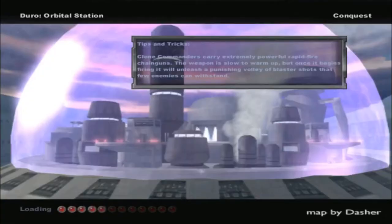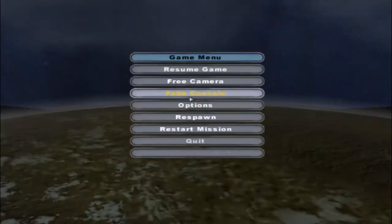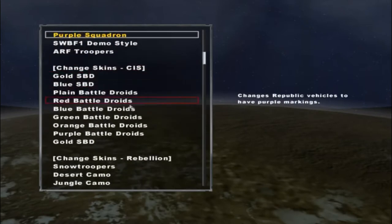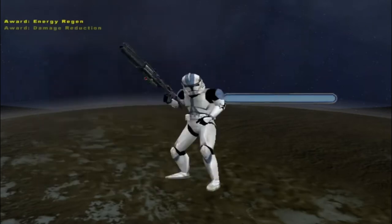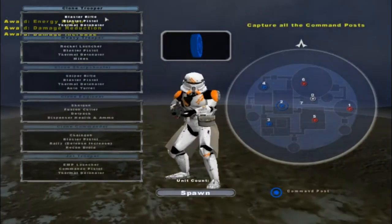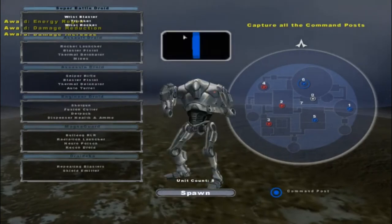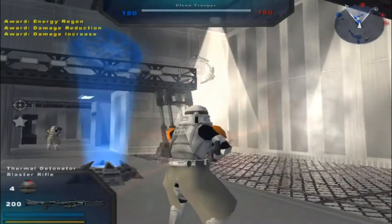Hello everybody and welcome to a brand new Battlefront 2 mod map gameplay. Today we go on Duro Orbital Station on the conquest mode. This map is made by Dasher and it's in the alpha. What we're going to do first is change the sides because they're very boring regular sides. So we're going to make it the second airborne company versus regular battle droids versus red battle droids. So we got regular clones here. It looks like we got the red battle droids here, so we'll play on the Republic team.